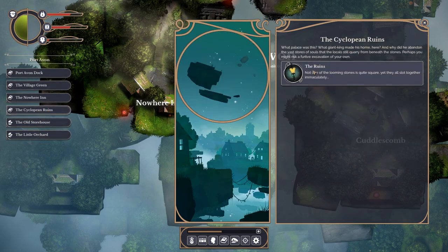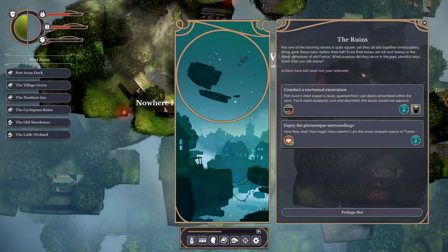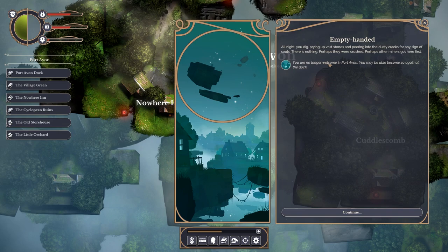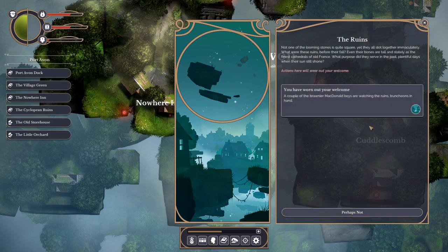Let's quickly visit the ruins. Not one of the looming stones is quite square, yet they all slot together immaculately. I can probably do one more thing before we have to bugger off. Port Avon's chief export is souls, acquired from vast stores entombed within the ruins. You'll need assistance, luck and discretion - a 34% chance of success. Let's risk this... let's not risk this. You are no longer welcome - I've been kicked out! That's fine, I was going to wear it out anyway.